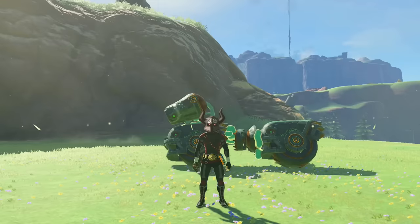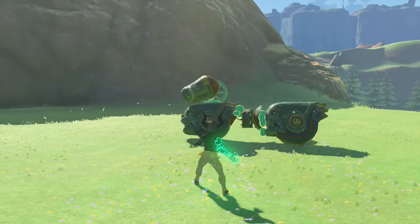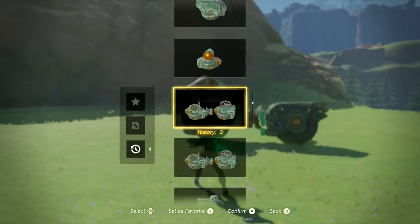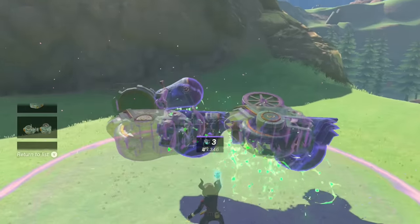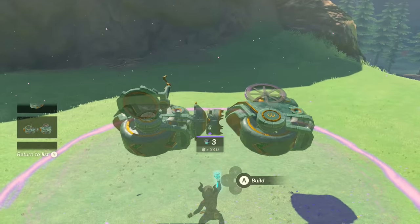We're going to use the auto build to break it down the same way we did with the Austin John Plays Mobile. You're going to need a wheel — one of those wheels from a Hudson construction site — plus two small wheels and a cooking pot. Let me pull up the build here. That'll cost 18 Zonai to make.